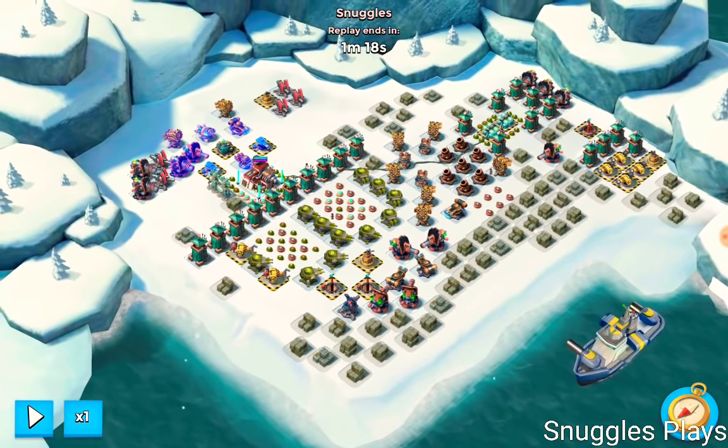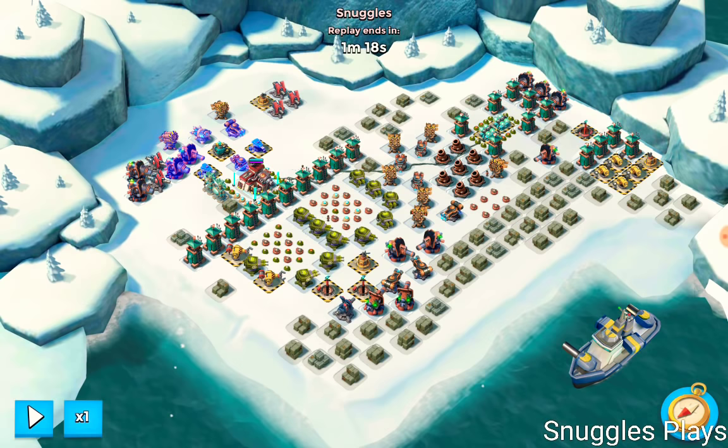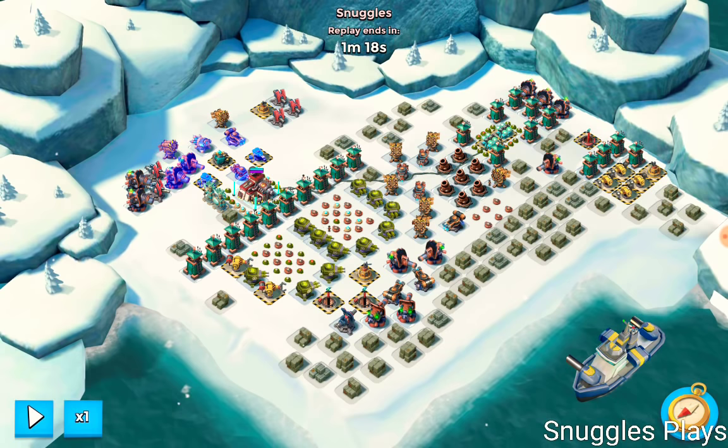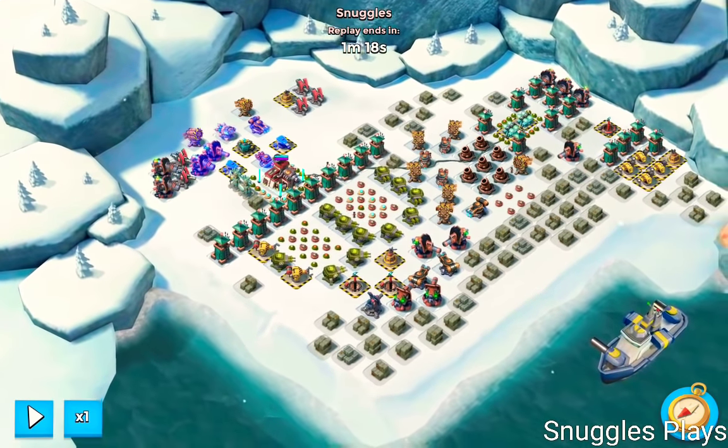I'll just quickly talk you through what I did and pause it for a couple of seconds to show you the layout. This is what the layout looks like this week for War Factory. Some of you may remember this — this is the layout you have to defeat for the very first time ever in the game in order to unlock Captain Ever Spark. If you haven't checked out my video on how to destroy War Factory for the very first time and unlock Ever Spark, I'll put a link in this video.